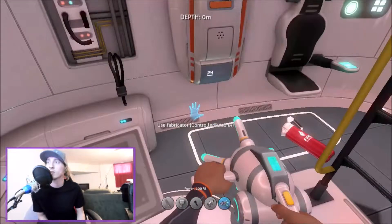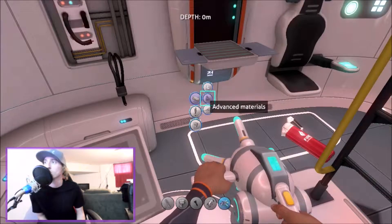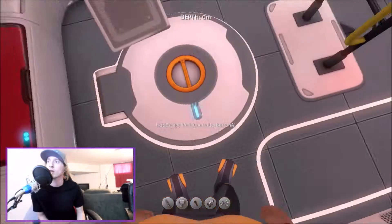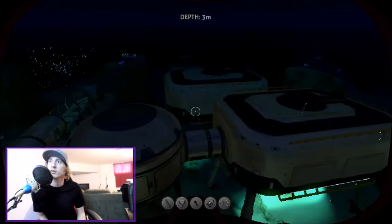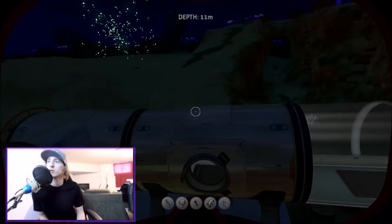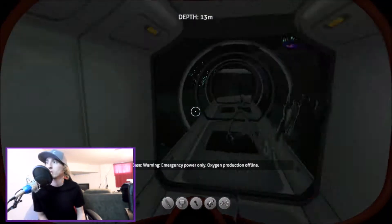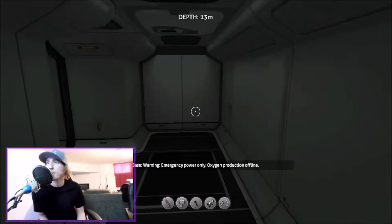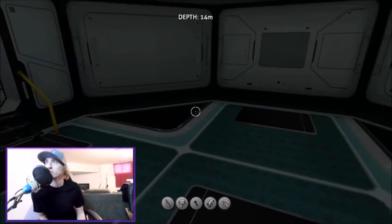Exit pod. Advanced materials — nope, I don't want any of this. So here's our thing — while we're waiting, let's go ahead and check out our little area. Warning: emergency power only, oxygen production offline. Oh, that's scary.